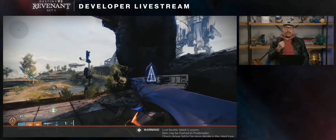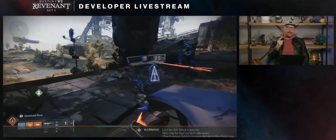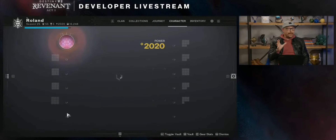That actually wraps us up for this particular segment of Onslaught. But there are a couple more things I wanted to tease for the arrival of Act One. An old favorite strike is going to be making its return — the Inverted Spire is returning. But it's not coming back exactly as people remember it, is it?